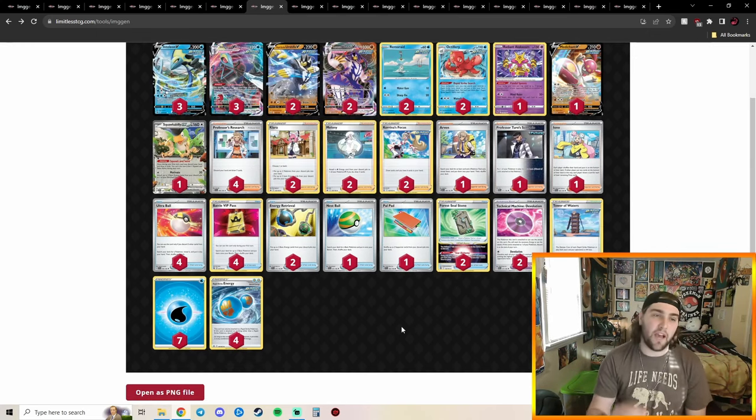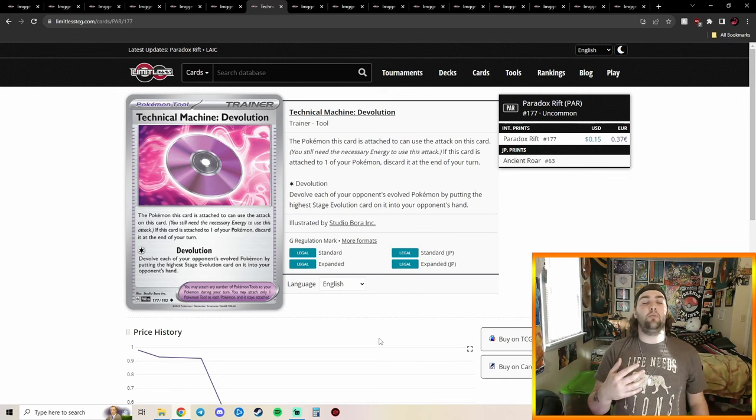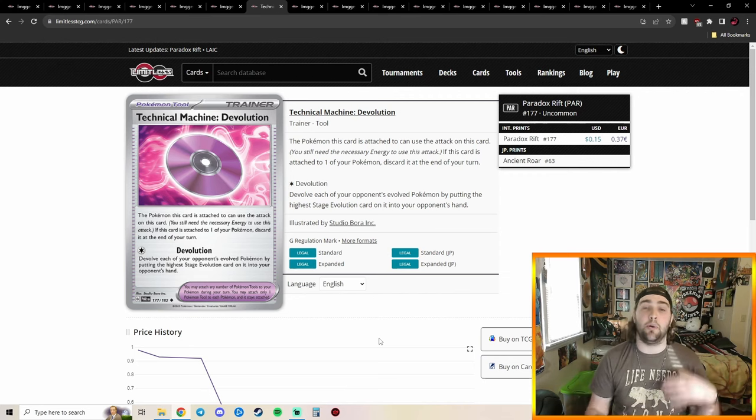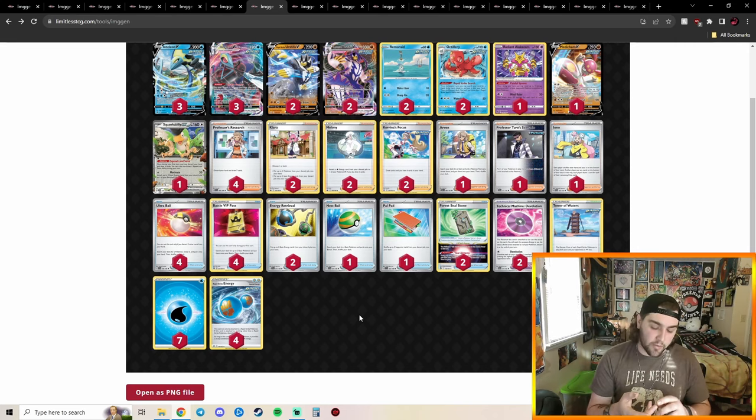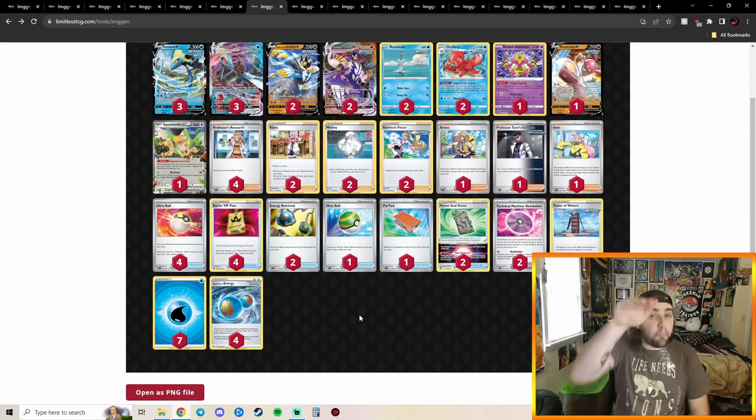In 10th place we have Rapid Box. I didn't expect Rapid Box to do well at LAIC. What's different about this Rapid Box compared to what we've seen before: it's playing Squawkability, Professor Turo's Scenario, and the Technical Machine: D-Evolution. D-Evolution puts the highest stage evolution card on each of your opponent's Pokémon back into their hand — great against Lugia and decks playing Rare Candy like Charizard, Gardevoir, and Baxcalibur.